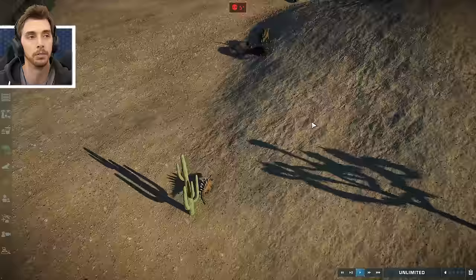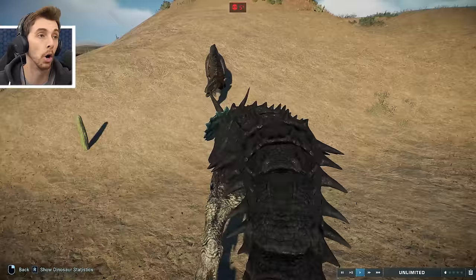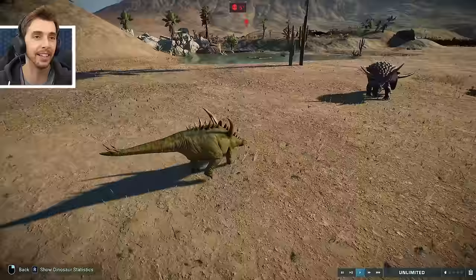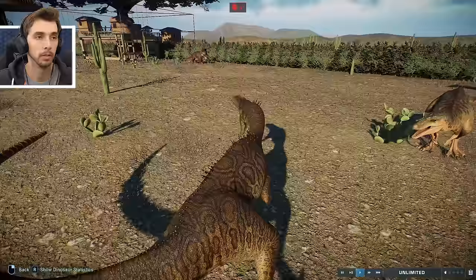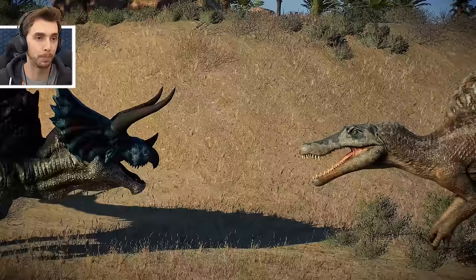The Bear Necessities wins that one. Chunkingosaurus against Chasmosaur. Ultimasaur against Aloe - instantly killed. No end in sight for those two. Changesaurus killed by the Gojirasaurus - interesting.